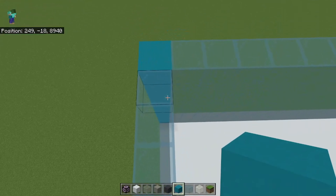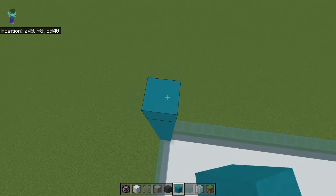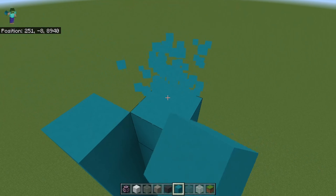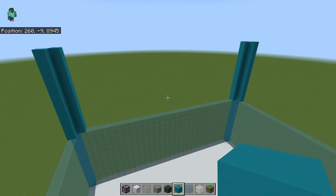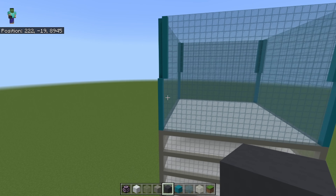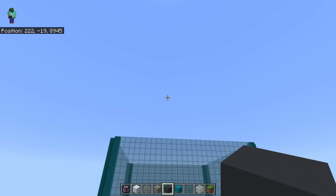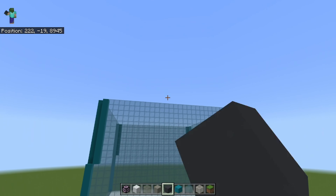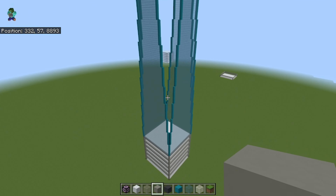Once you're done with the walls, build two cyan pillars on top of them, and do it on all four sides. Then place glass in between the pillars. Notice that as the pillars move up, they keep getting closer and closer together. Keep repeating the pillars up and the glass up until the pillars are touching each other. This is what you should end up with.